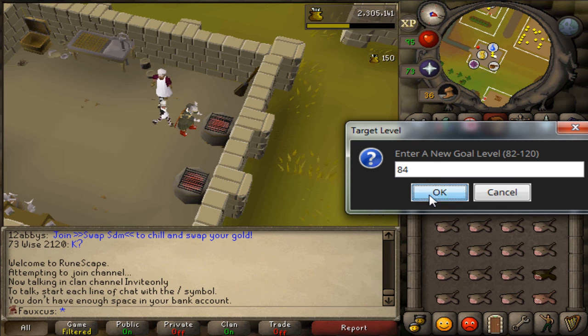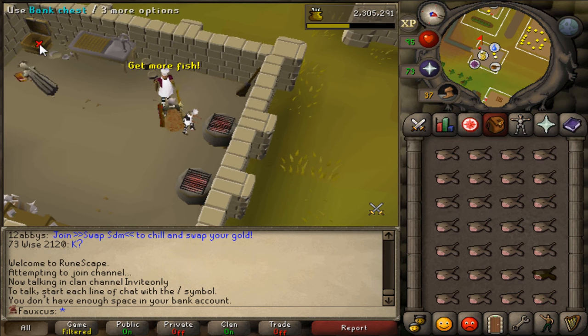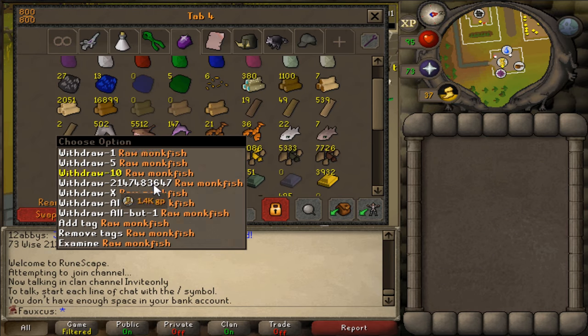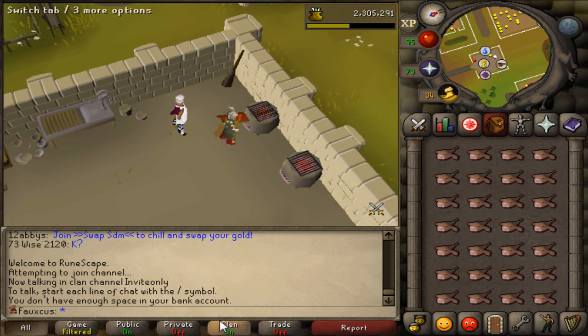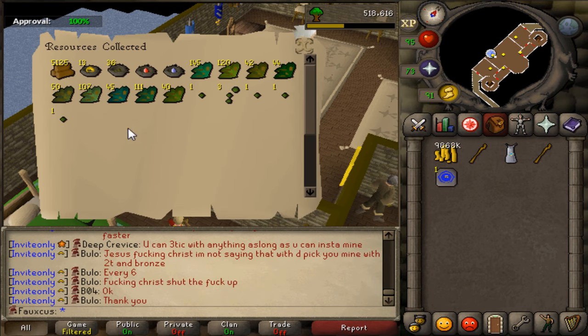Over Deadman mode I was fishing the whole time, so I finally got around to cooking all 6,000 or so of my monkfish, which got me up to 84 cooking total. I haven't cooked the sharks yet — I don't really have a need for them right now, so I don't want to cook them at a lower cooking level. I might get that level up later.